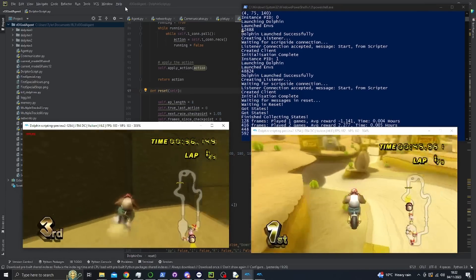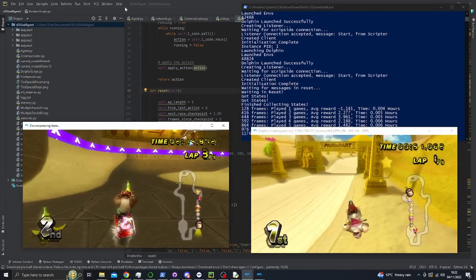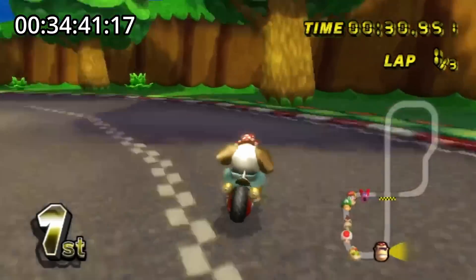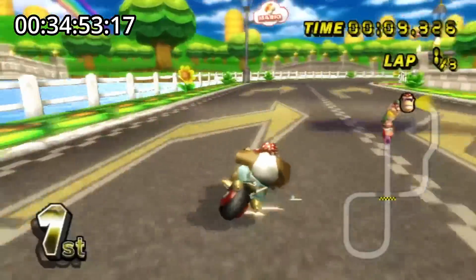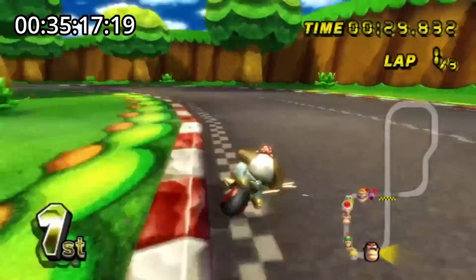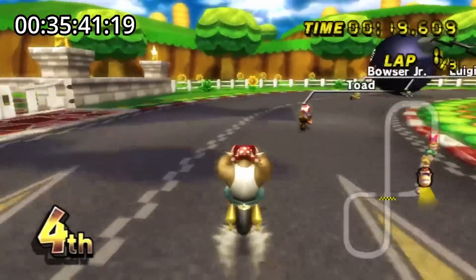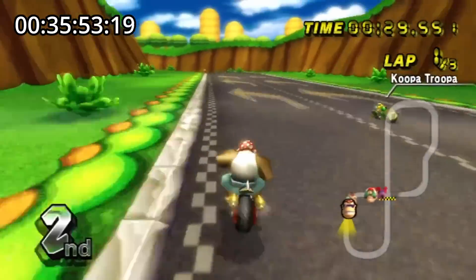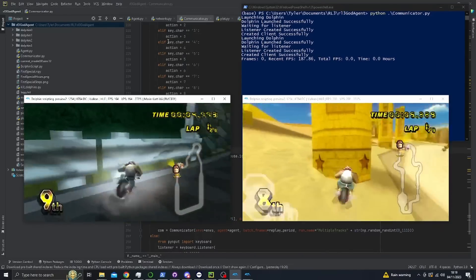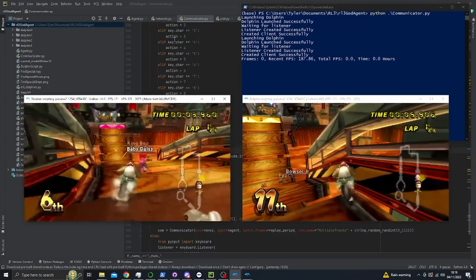My second challenge was related to how multiple emulator instances worked. In the previous version, the AI would generate an action for each emulator and then each emulator would process one step forward. The issue was that in order to progress to the next step, we had to wait for all emulators to finish their processing. This meant that even if one emulator was lagging behind, it would slow down the entire system — most noticeably when the AI needed to be sent back to the starting line, an operation that took significantly longer than processing a regular frame. In the new version, I rewrote the system so emulators could operate independently and proceed at full speed regardless of what was happening in other instances.